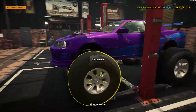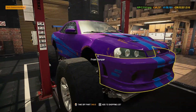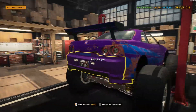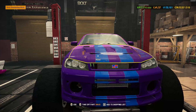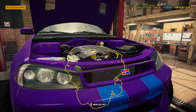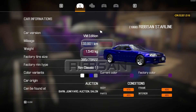Welcome back to another day in Car Mechanic Simulator. Today's project is the monster truck Ribson Starline — it's going to be quite a monster, a different breed from Frankenstein's monster in the last episode. It's got the Jaguar V8 engine in there, looking absolutely insane. It's the VM edition with 134 almost a thousand kilometers on it, picked up from the semi-decent auction house.